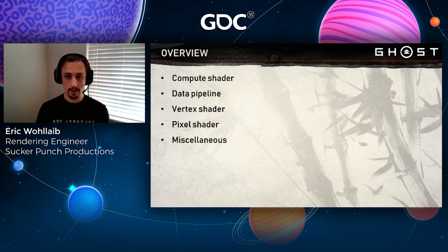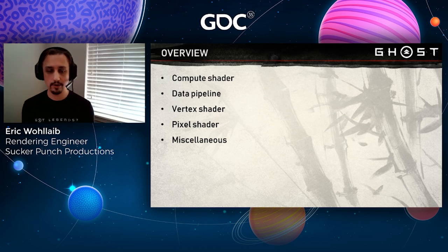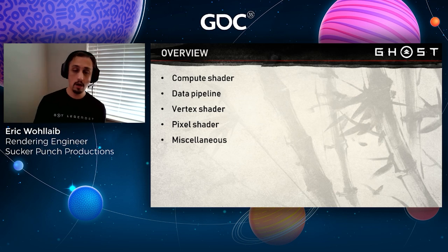Here's how I'm hoping to organize this talk. We'll talk first about what our compute shaders produce, then how that information gets passed around, then go into our vertex shaders, followed by how we determine our material data in our pixel shaders. The last section is a grab bag of things that help pull the whole system together in an actual production engine. So let's get started.